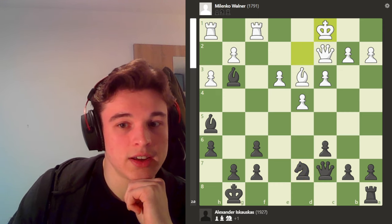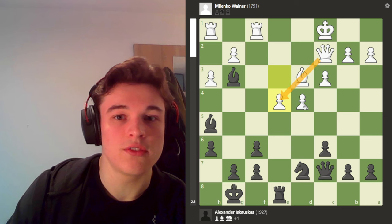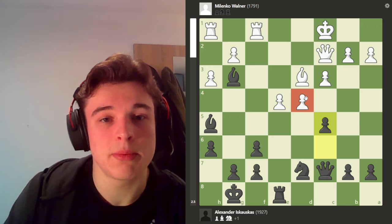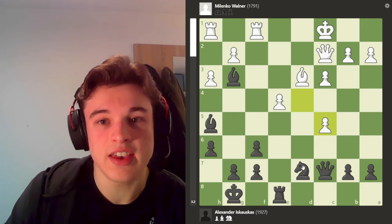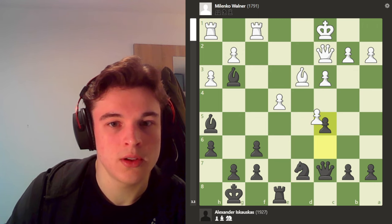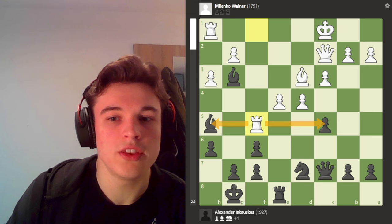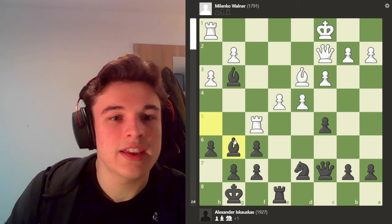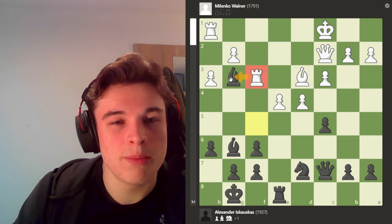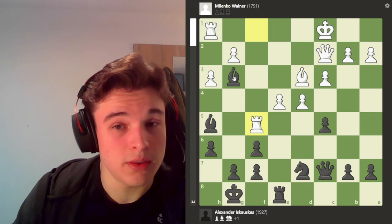He goes Kc1, getting his king out of the center. I play Rook E8, attacking the pawn, which he then pushes so it's defended. I then go C5, the best move, trying to break apart white's structure — if he takes, knight takes, and there's a lot of pressure on the white position. My opponent plays Rook F5 trying to fork my pieces. I could play Bishop G6 here, but my opponent was going to play Rook F3 and put pressure on my bishop, so I found a better move.